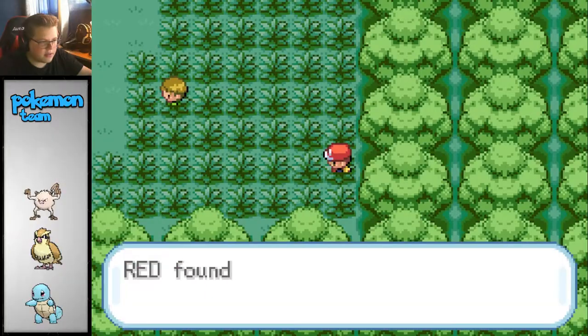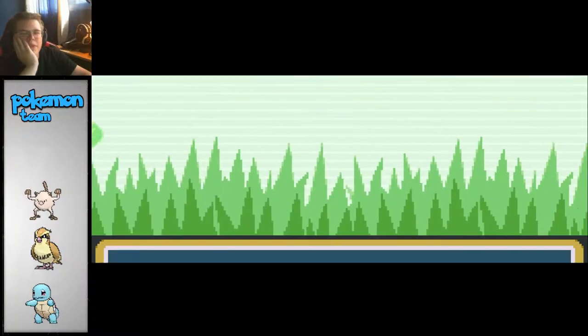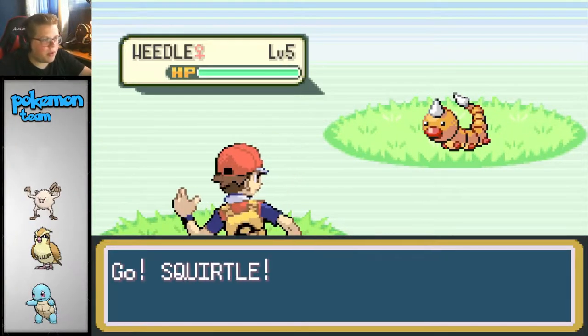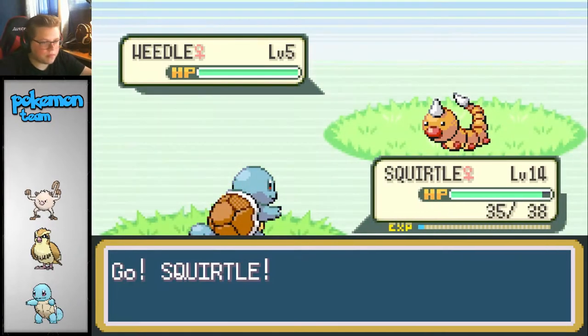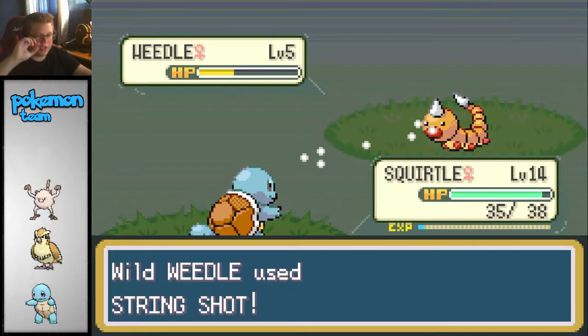Let's grab this. Let's go ahead and try to fight him. Please don't be a Pikachu, don't be a Pikachu. While we're here we can try to catch it. Try to tackle it - hopefully it doesn't kill it. That's fine. String shot.